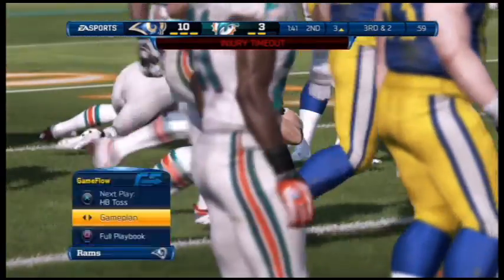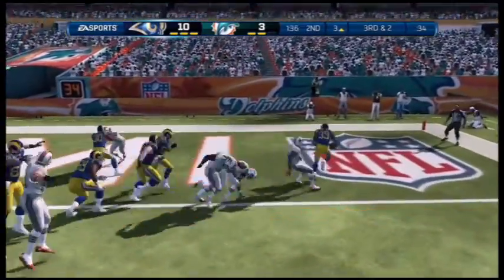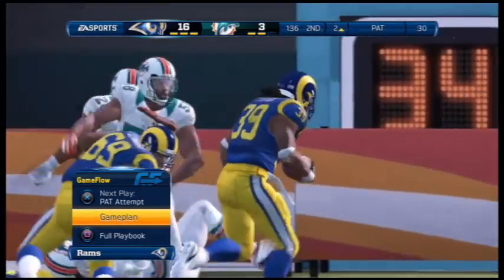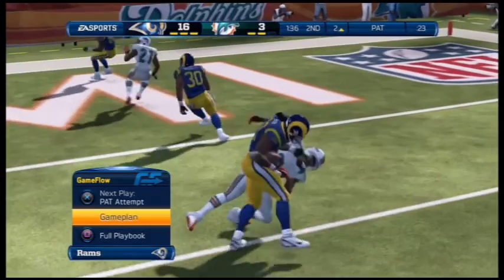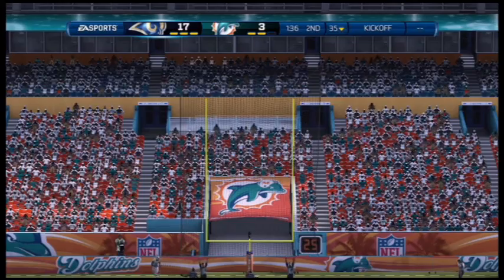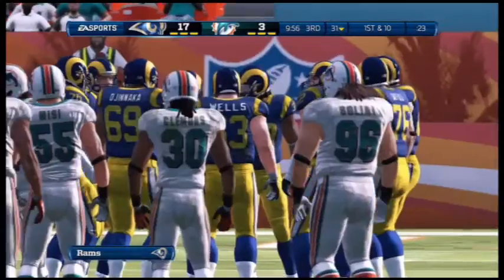Backup running back John Clay comes in and goes nowhere, injuring a Dolphins defender on the play — but unable to get into the end zone for the touchdown. We line up back out of the I formation and bring in Steven Jackson this time. He stiff-arms the defender and scores the touchdown on third and two. Steven Jackson, big touchdown there — we go up 17-3 with the extra point. As you see in the instant replay, he just shoves that guy out of the way and would not be tackled. Steven Jackson is our iron running back, with 97 yards and a touchdown on the day.